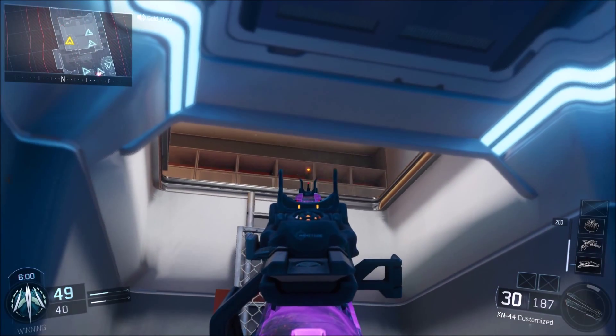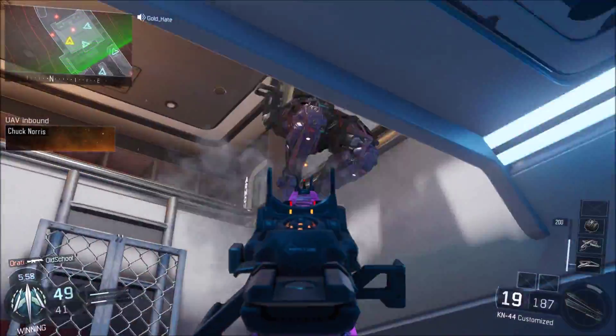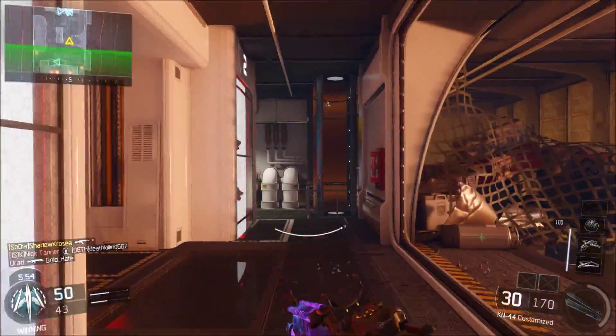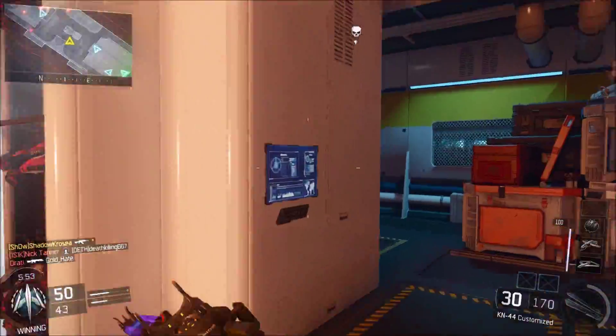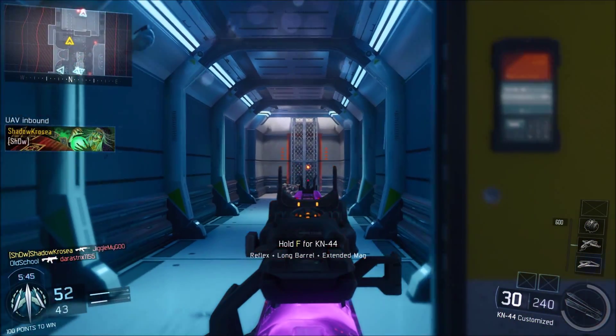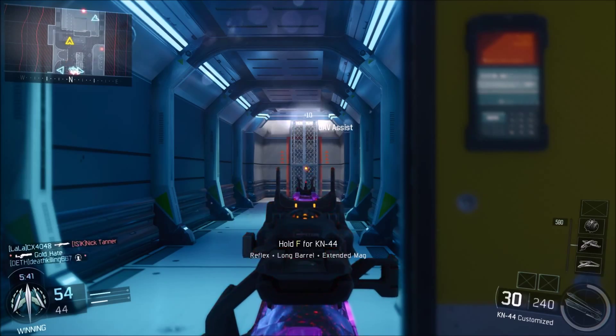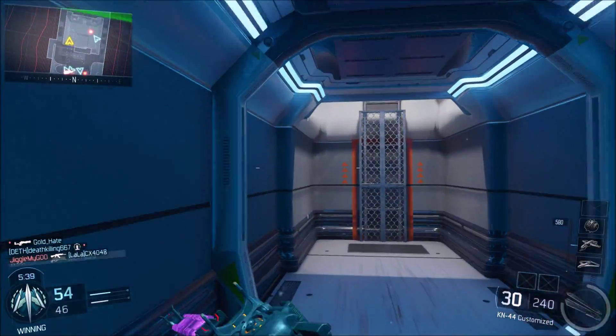So first up, Skyjacked. It's one of my favorite maps in Black Ops 2, so of course it was my favorite map that they brought back in this pack. Really happy they brought it back. It's a really nice relay map — the good old map that it was in Black Ops 2, same location, same basement. The wall runs on the sides are a neat addition.